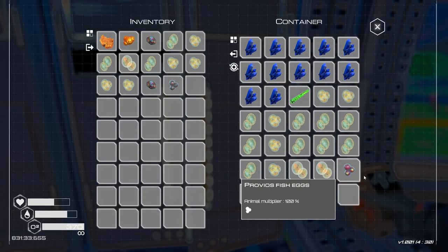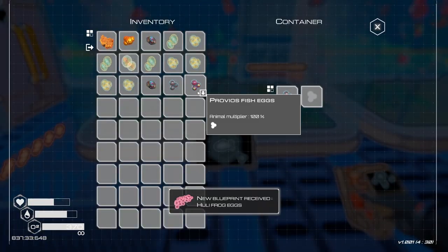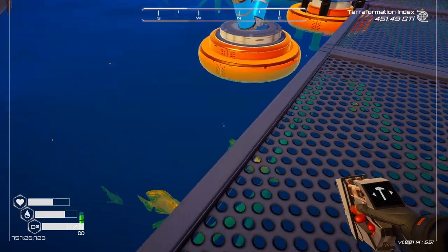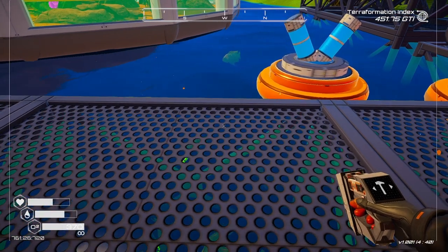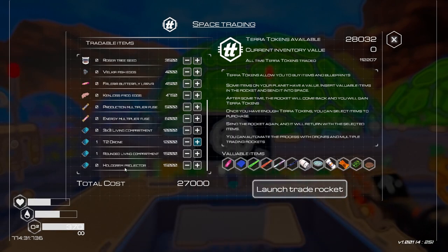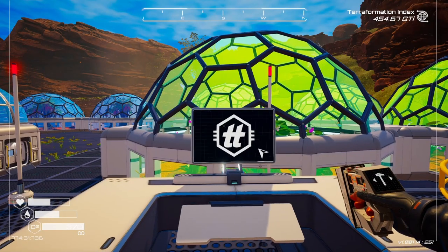Now we can put the fish farm over here. Oh we got frog eggs — yes! Now we need to figure out how to get frog eggs. There's a lot — we got 28,000 from that, not bad. That's 15, and we can get the tier two drone. Then all we got to do is get the living compartment and the holoprojector and then we can build our new base. Let's launch this off.